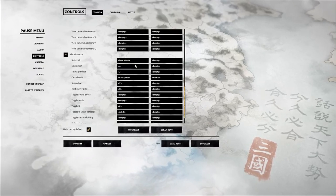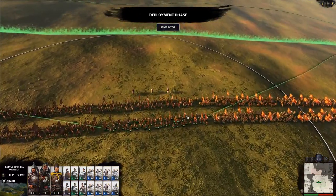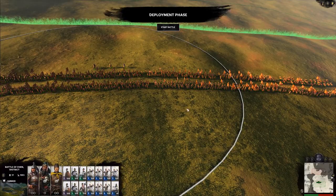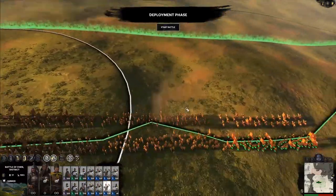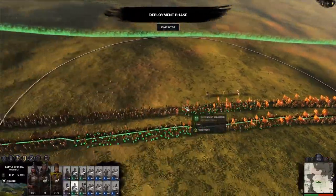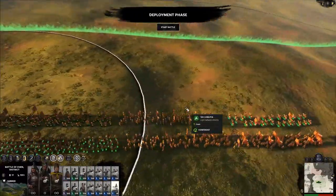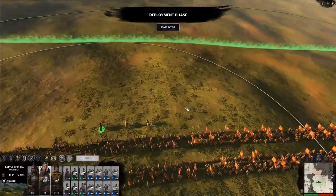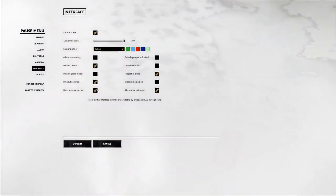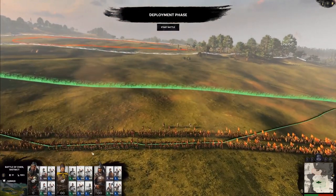There are some other things, like selecting all — Control+A will select everything. Using comma and period will select the next unit for you, cycling through each character and their retinue. I'm actually going to configure this back to the way I prefer it with unit category sorting — I like it to be the standard default way, it's just easier for me.